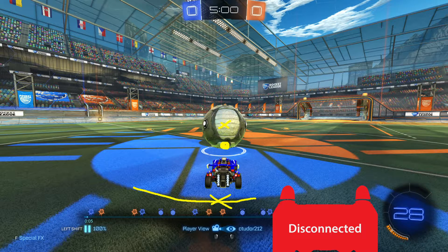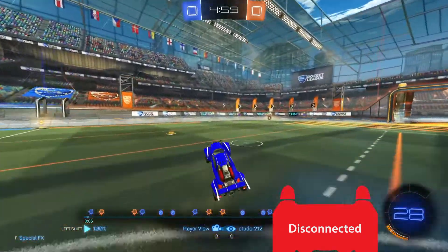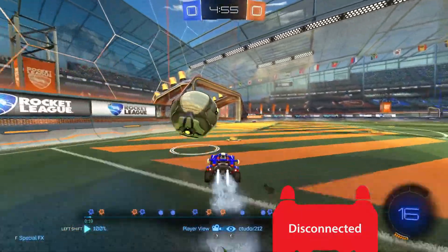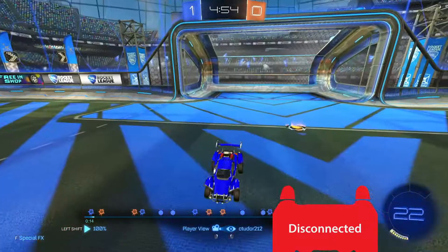Generally speaking, instead of front flipping into the ball like this, you want to be flipping to the left so that way you hit the ball in the middle and also push it in the same direction your car is going. That'd be the ideal scenario. I can show you some examples of what a good kickoff looks like in a little bit. Nice job on recognizing that the near post was open — not bad.